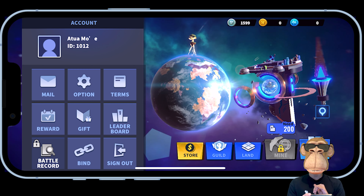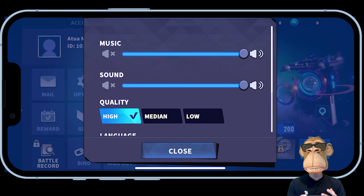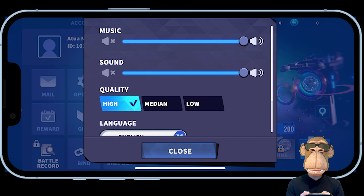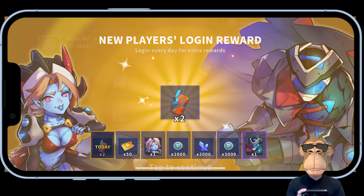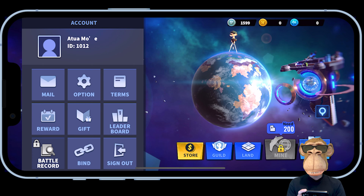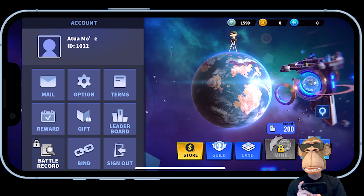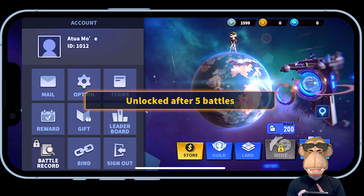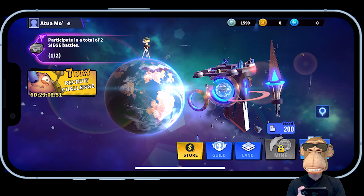In the top-left corner, clicking on your account shows your account info, mail, and options — the settings where you can control music, sound, game quality, and language. There's a rewards section for daily logins, the new player login reward, and the leaderboard to see who has the highest score and what position you're in. Down here is another way to get to the battle record once you have five battles, and you can bind or unbind your account, plus the sign-out button.